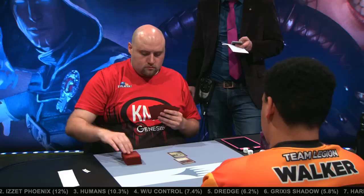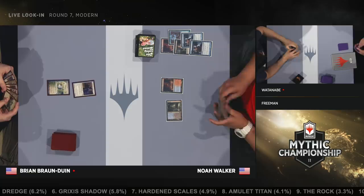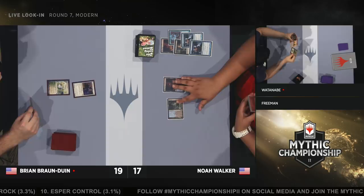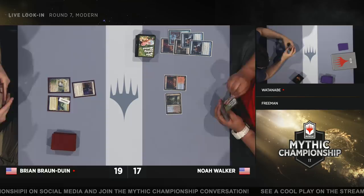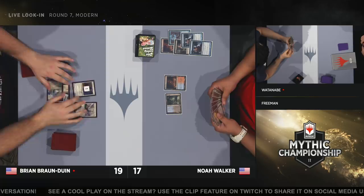By the way, you overwhelmed Marcelino with your knowledge, Paul, and he ran away from the feature match area to go take notes. We're going to pop over to Brian Braun-Duin and Noah Walker — Humans versus Grixis Shadow. It looks like Noah Walker's doing Noah Walker stuff. Look at that graveyard: on one side of the battlefield it's land, one-drop; on the other side it's two lands and five cards in the yard already. That is typically what the Grixis Shadow deck can do with Thoughtseize.